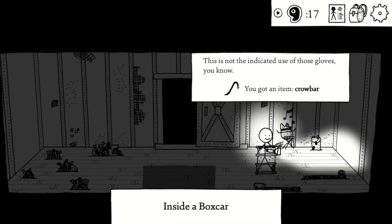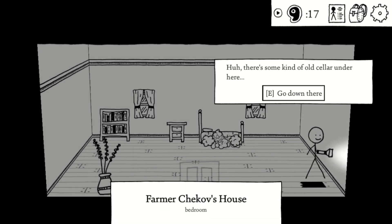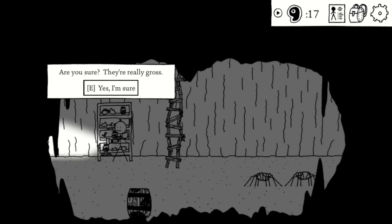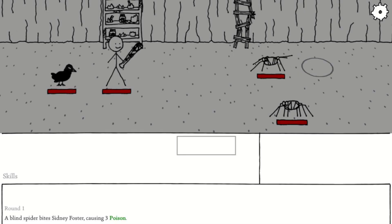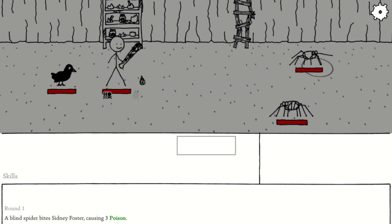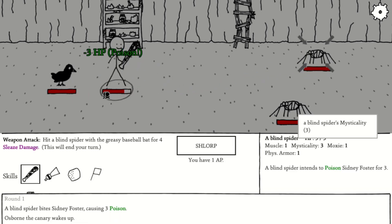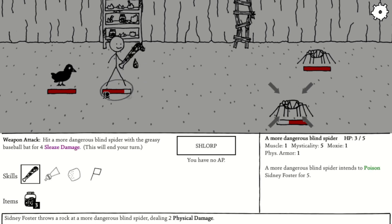In the train car, use your welding gloves to grab a crowbar from the burning barrel. With the crowbar, open the loose floorboard and jump into the cellar. Make sure to grab the gross old vegetables because you need those, and fight the spiders. To win this battle, you must target the stronger spider at the bottom — he deals 5 poison damage instead of 3 and will kill you a lot faster. You need to deal at least 5 damage per turn in order to win.